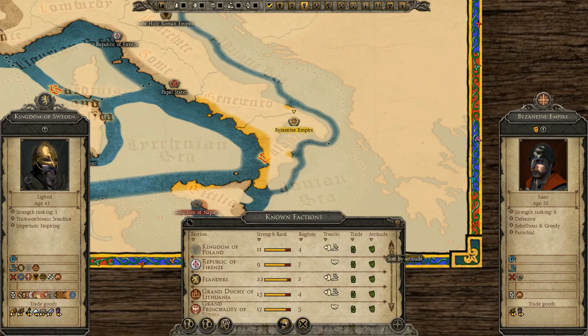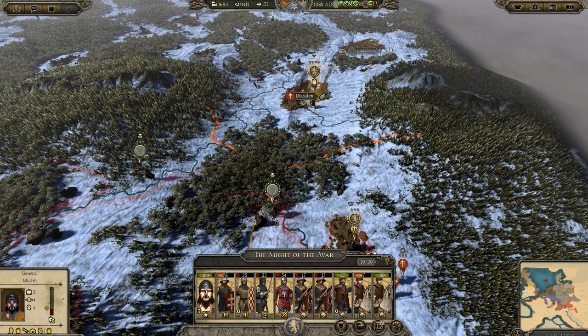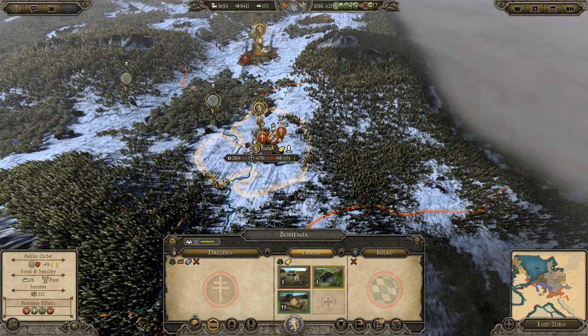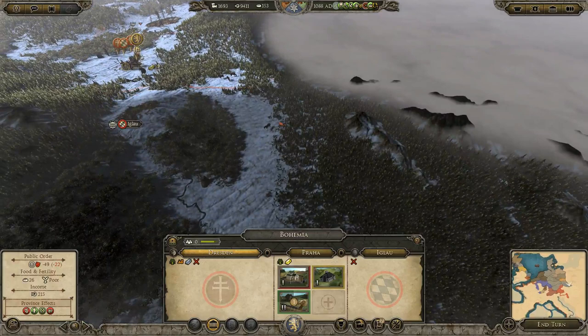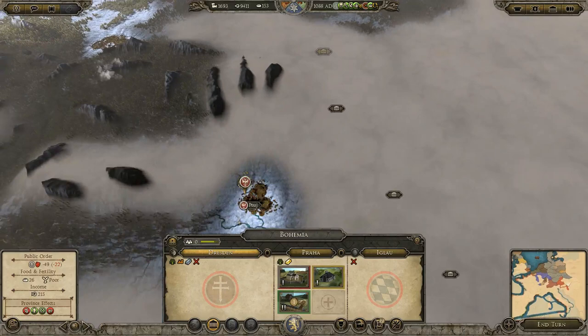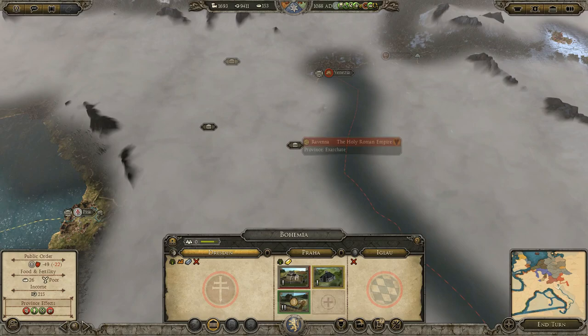I'm going to see if Poland can come over and give me some aid with this city. Let's do it by attitude — I think Poland is my most friendly ally. With this army over here, we could afford some public order issues, so I'm going to start moving towards Iglau to take out this settlement. We're also sieging Dresden, which is excellent. My plan is to push down the right-hand side into Hungarian territory, swoop up around the left, then declare war on Serbia and sweep their territories, take out Venice, and push towards the Holy Roman Empire.